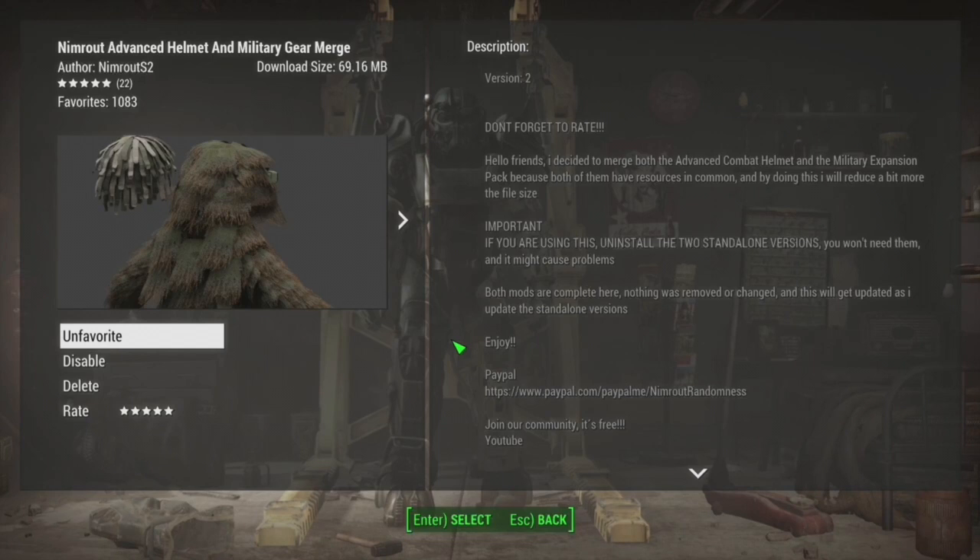Starting off, I want to go into the mods you'll need to recreate this look. The first mod is the Nimrout Advanced Helmet and Military Gear merge. This creator Nimrout makes a lot of different military mods that add new content into the game. This is one of the best ones — it adds in a ton of new military outfits, gear, ghillie suits, helmets, and stuff like that.